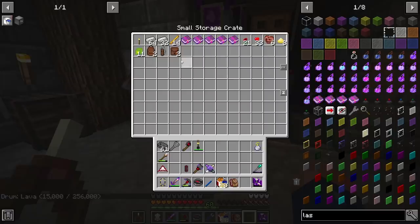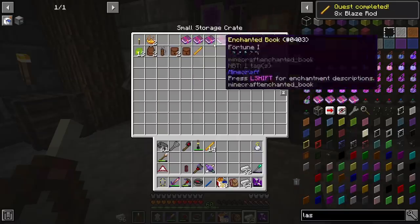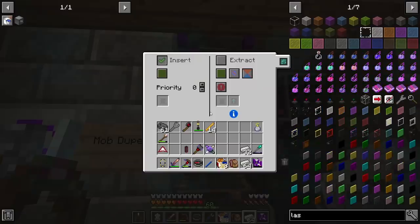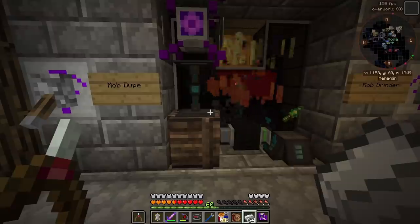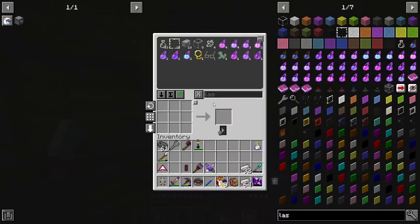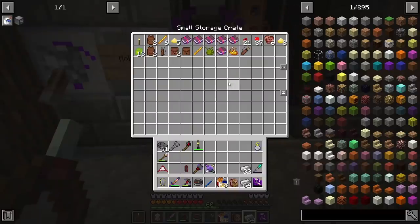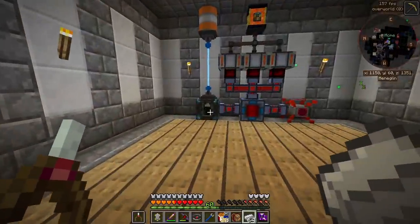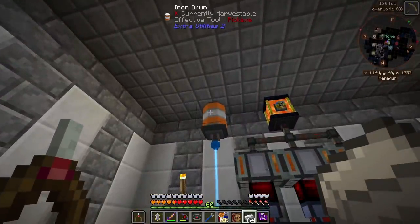I do want to destroy a lot of the junk items — everything except for the blaze powder. The way I could do that is put a trash can here and set a priority system up where that's priority one. Even though I really don't want to get rid of blaze rods, it is what it is. I do want to take these blaze rods — we can always add blaze rods later to this system. I'm going to let it run until this chest fills up. We could even use a crafter to automatically uncraft these things as well. This tank will be full of lava in no time — that's crazy.